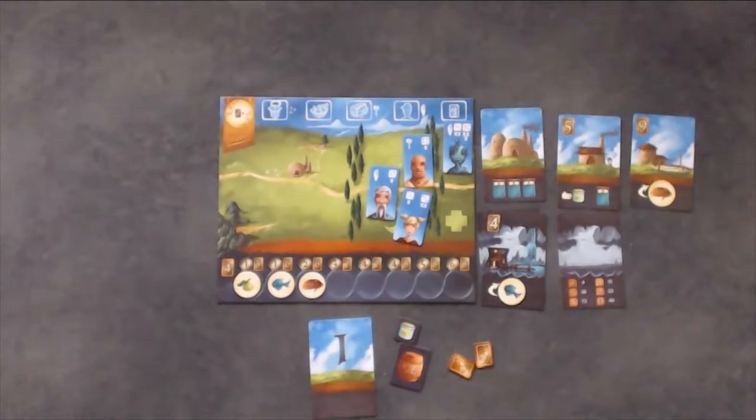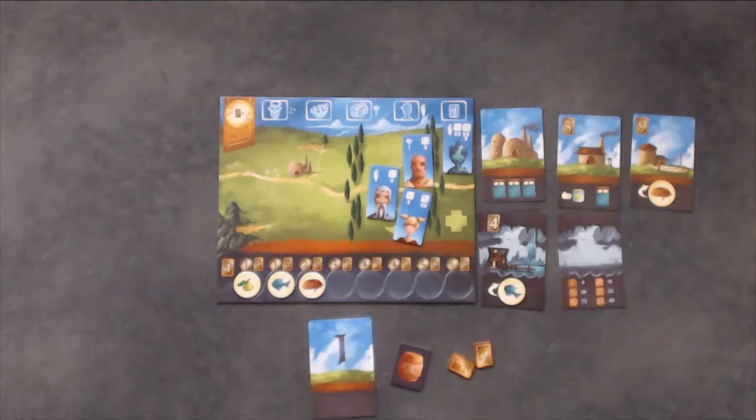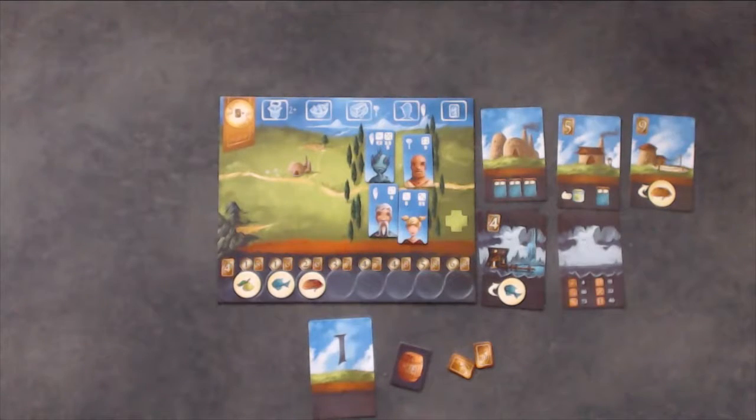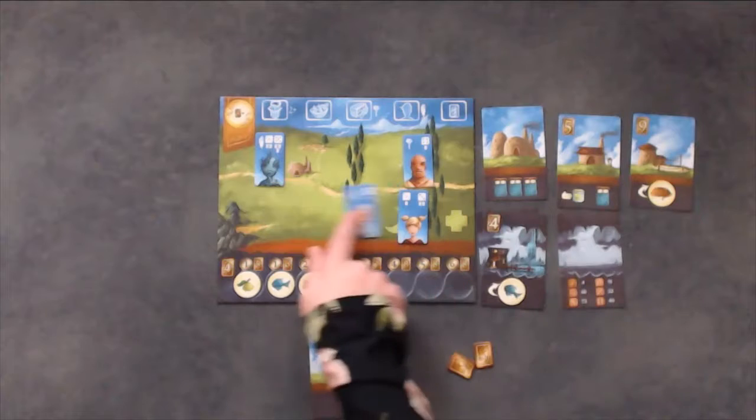Now refresh the villagers on your player board. First, you will use any potions or ciders you wish. If you use a potion, you may move one villager from injured to exhausted. If you use a cider, you may move one villager from exhausted to ready. After you have done that, you may move a villager one level — from either injured to exhausted, or from exhausted to ready — for each bed you have in your houses or outposts.